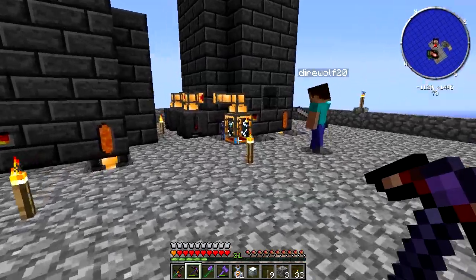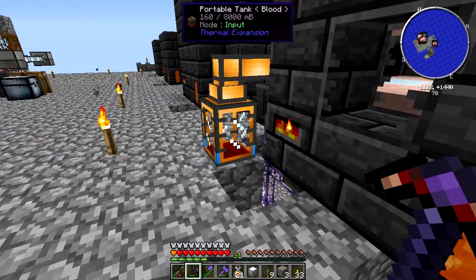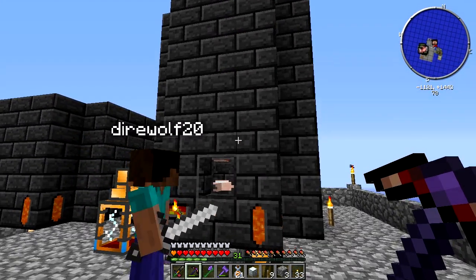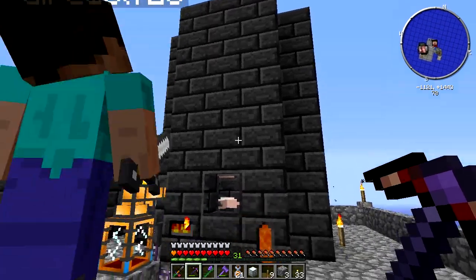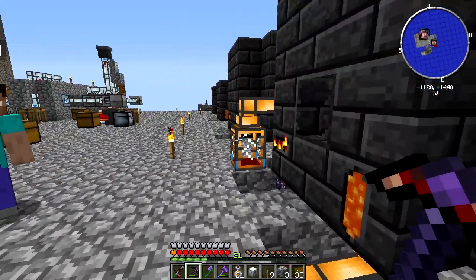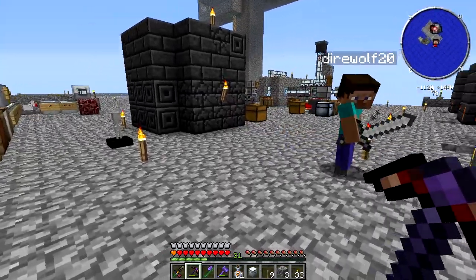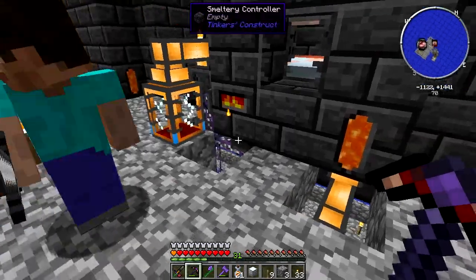I see you've also managed to siphon off some blood that was showing up in this smeltery. I think what happened was — that's why I installed seared glass — I made this smeltery so tall, because I added some height to it, that even though I had a torch on top it was not lit enough, and there were mobs spawning in there. So you want to see what I've done? But real quick, I also set up precision export buses over here.